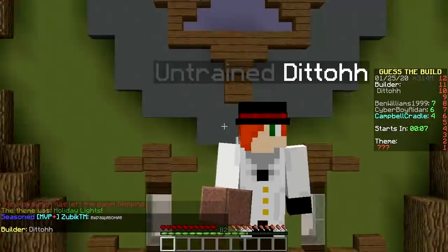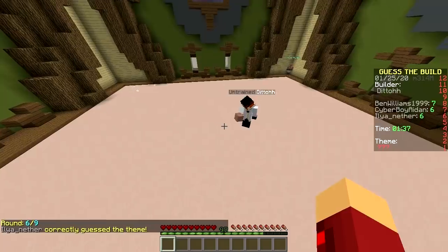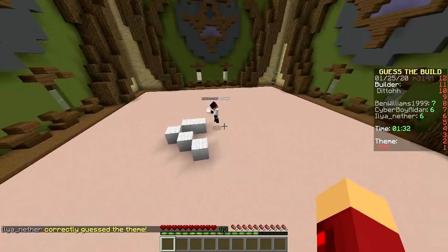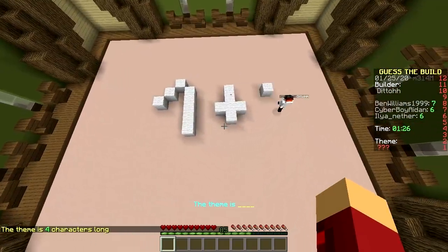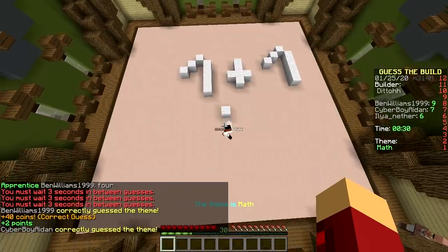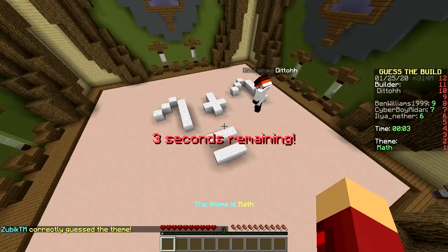Ditto, come on, do not disappoint. We believe in you. They're cheating — they totally guessed it before placing a single block. That's not possible. You're cheating! One plus one — math. It's math. They could not have possibly guessed that. They're cheating — cheater has been spotted. Hypixel, ban them!